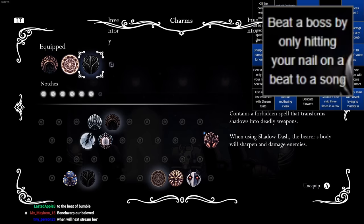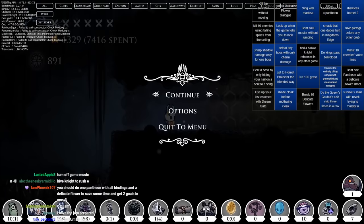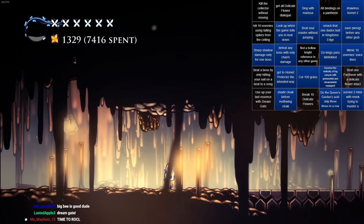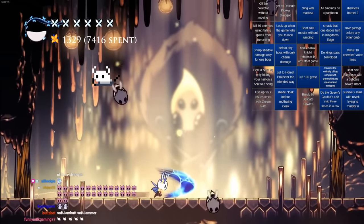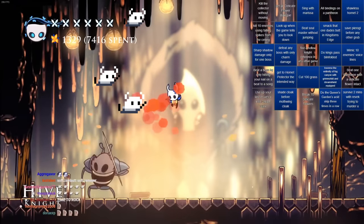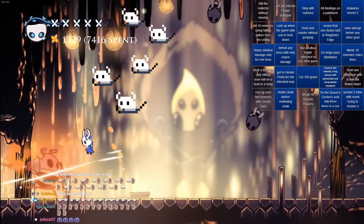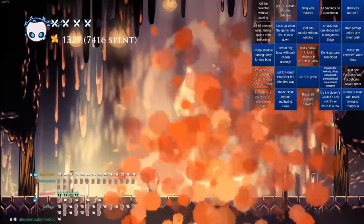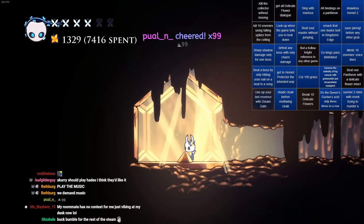We're gonna kill Hive Knight to Buck Bumble now. Oh yeah, I'll have to turn off game music. I don't want the essence. We can only attack to the beat of Buck Bumble. Let's go! GG. Yet another goal. So we only have 1, 2, 3, 4, 5, 6, 7, 8 left.